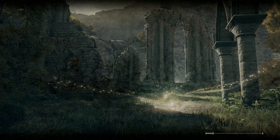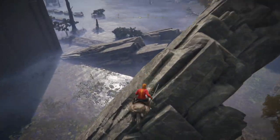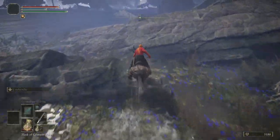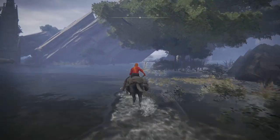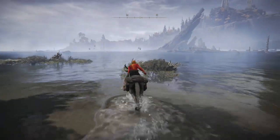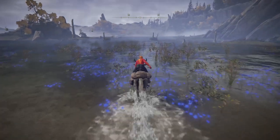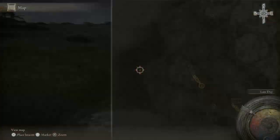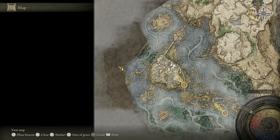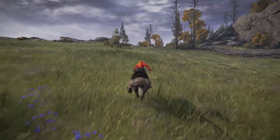We're up at the South of Raya Lucaria Gate Site of Grace. I'm gonna come down here with Torrent, do a little double jump. Now we are heading west — keep heading west, and keep heading west. Now we see this beautiful crevasse under these rocks, cut under it, and you guessed it — keep heading west! Careful for people who don't like bugs, there's a bunch of big ones around here. Keep heading west, and now I've headed northwest for a while.